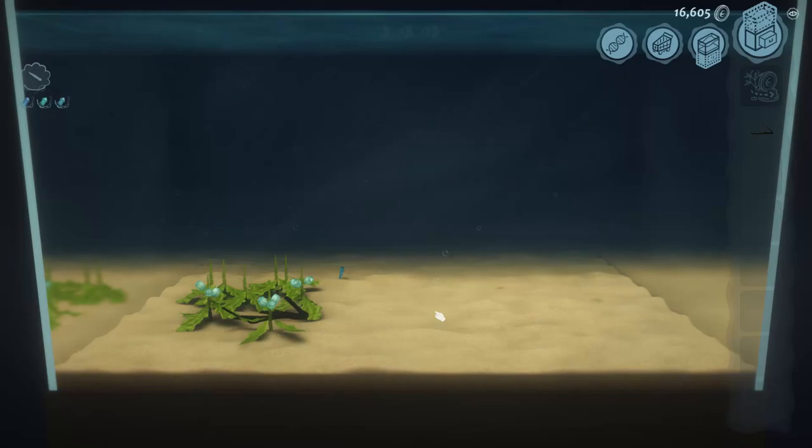Up next we will be getting our sea snails. To get sea snails we need to evolve the flatworm into our slugs, which I've already shown you. They needed to be eating these low complex leaves, so we'll just make that happen.